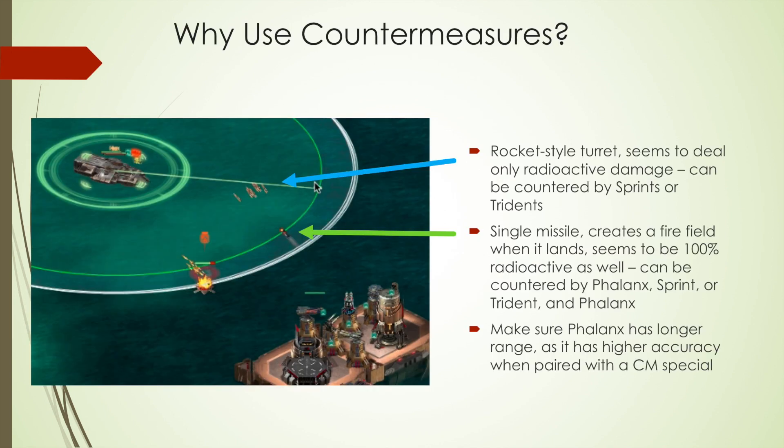Some things didn't change. These ships need countermeasures. There are two turrets you can countermeasure. The rocket-style one can be countermeasured by sprints or tridents only, and the single missile turret can be countermeasured by the flanks. The sprint doesn't fire at it, so you need both in the fleet. Make sure flanks has better accuracy by using a countermeasure-buffing special, as we'll see in a moment.